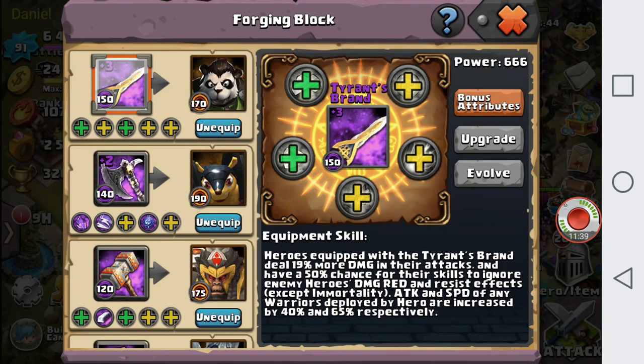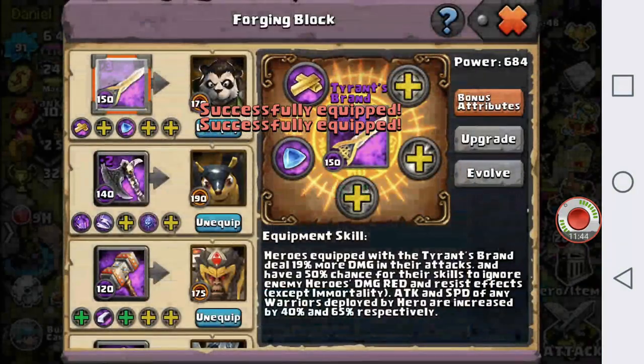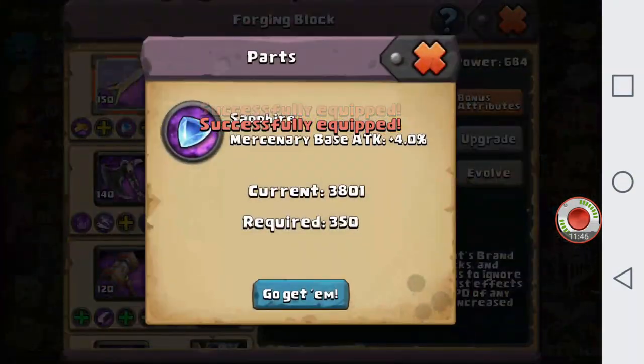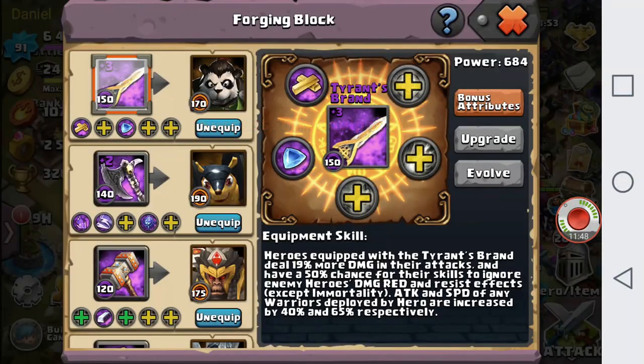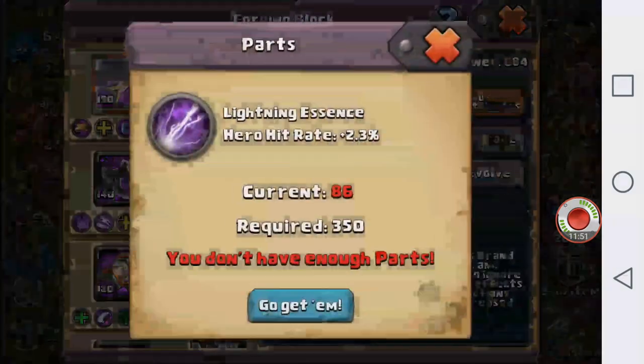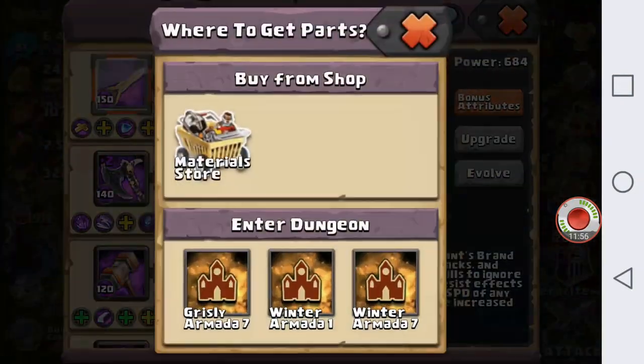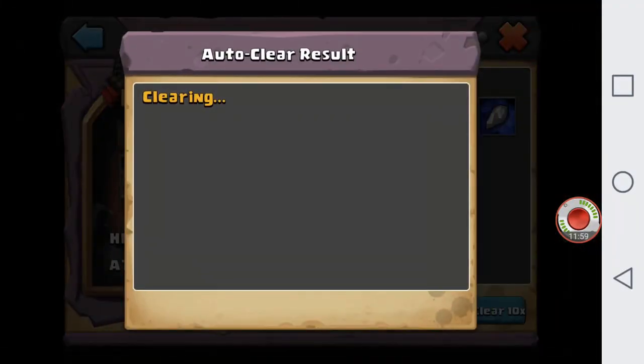Gonna use our surplus again. Go ahead and upgrade the hero attack and then the base attack for the mercenaries as well. See what we want — dodge rate, hit rate, or damage reduction. Go for dodge rate. Can't ever go wrong with dodge rate. Let's use our remaining energy and just finish off this dodge rate.